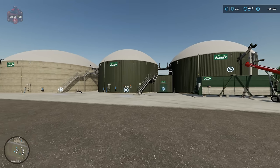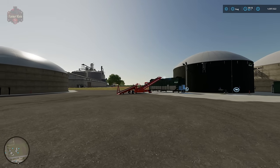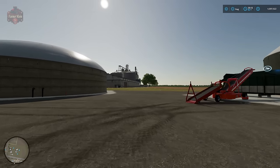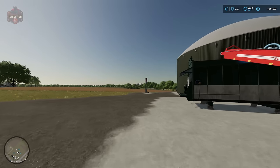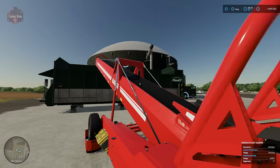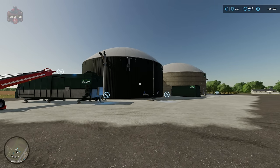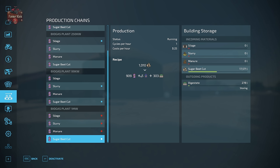I want to see if the flame on the biogas plant is spewing — no, okay. Let's fast-forward to just before 10 a.m. and let these run a little bit. Good, it's 9:57 — let's go back and look at our production.